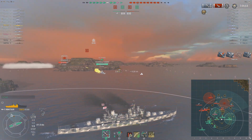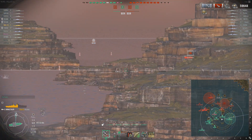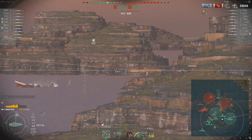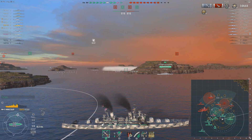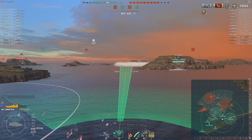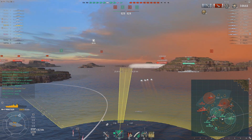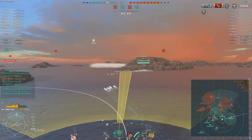I noticed the enemy Minotaur is potentially moving forward into what looks like friendly or enemy smoke — he's going to try to reclaim or reuse it. By the time I recognize this, I moved a little too far and got out of smoke, so I'm going to send my torpedoes now. I target the Des Moines and spam the target command, and I think it ends up working just fine — he gets the attention.